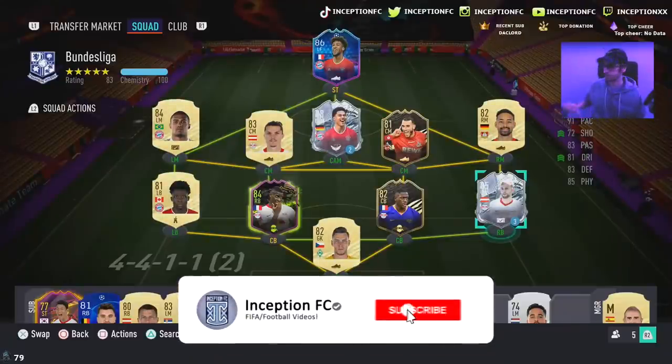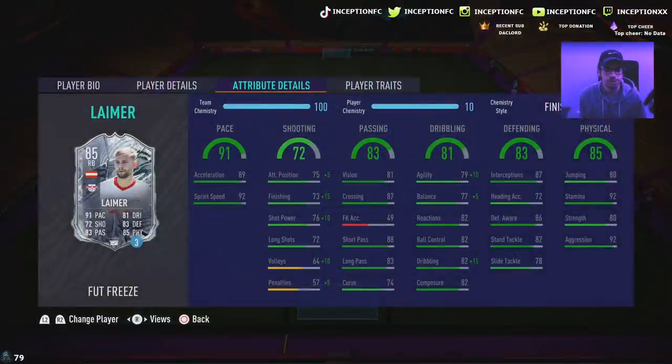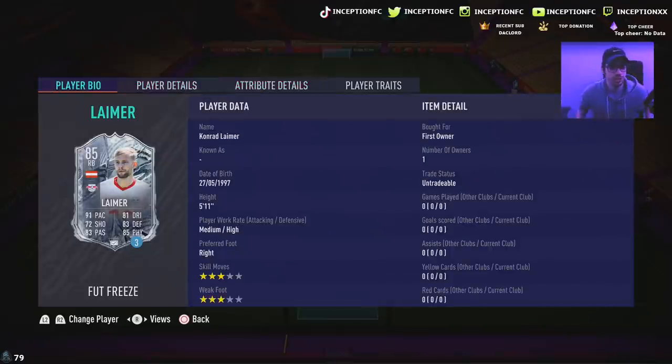Hey guys, what's going on? Inception here and welcome to another review. Ladies and gentlemen, we have the new right back Lamer card. EA is doing a lot of defensive changes with this promo, but we're taking a look at a card that is 5'11, medium-high work rates, three star skills with a three star weak foot. This card actually looks like he has a lot of potential to be a pretty good center back card because of all of his base card stats being really good in different areas.